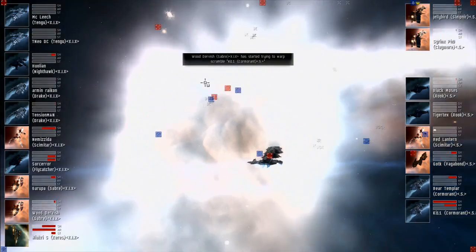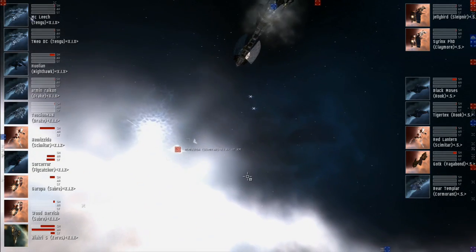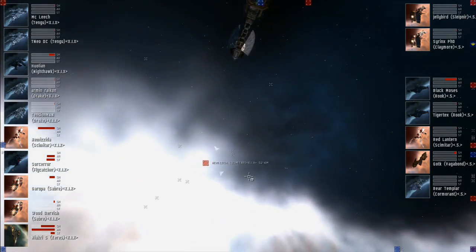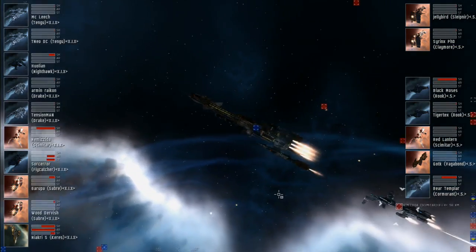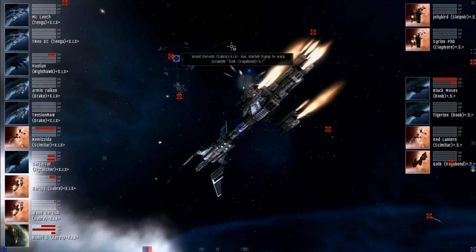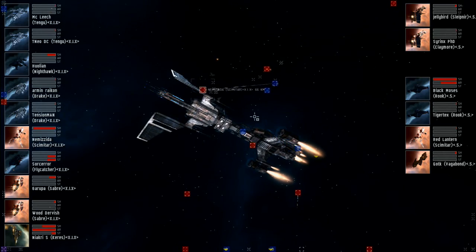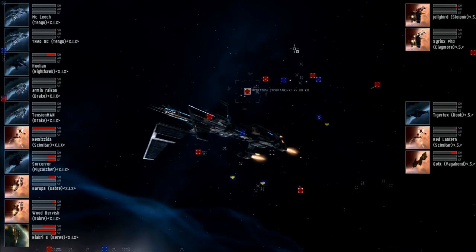GotK in the Vagabond for the 5 is now sitting pretty close to the Scimitar for Legion of Death. The Scimitar is now in a bit of trouble — below 50% shields. One of the destroyers disappears for the 5. The 5 team has switched all their attention to Legion of Death's Scimitar. That Scimitar is at about a third shields with the Claymore and Vagabond bearing down on him. The Sleipnir appears to be harassing the Nighthawk. That Scimitar is now at about 10% shields. Meanwhile the Rook for the 5 has lost all armor and structure and is now blown up.